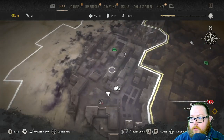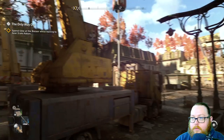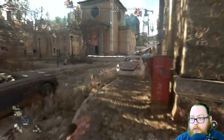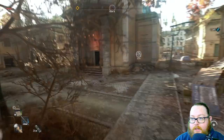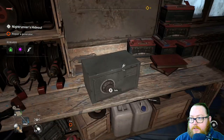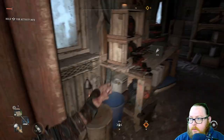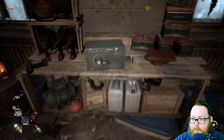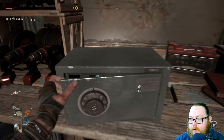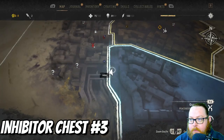For the next inhibitor chest we're heading over to this building. If you're leaving from that first one, head straight south and you'll run into the metro kind of right here. Go over to the left side and look for this big building. Once inside, head to the right, jump through this little fence, and the inhibitor is inside the safe. The safe code is 101 — you can find it in the Night Runner hideout — so open it up and collect the inhibitor.